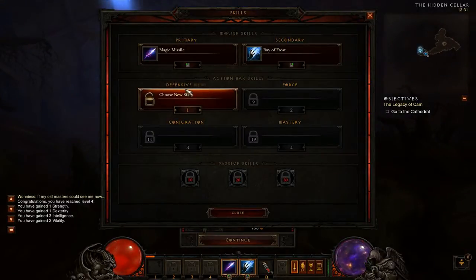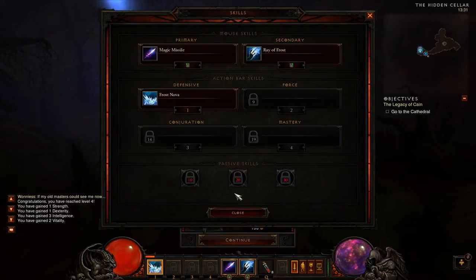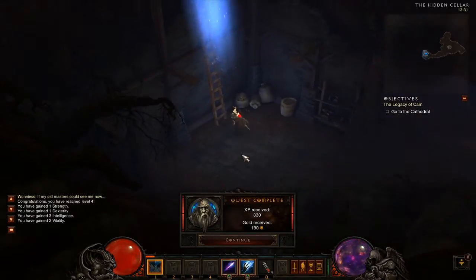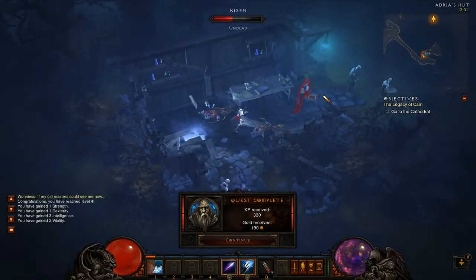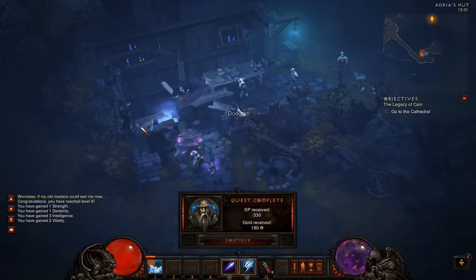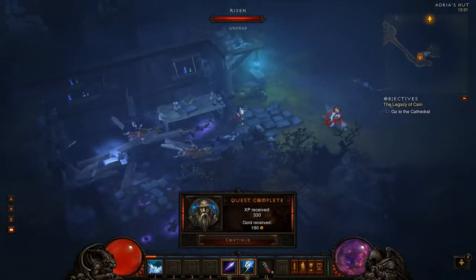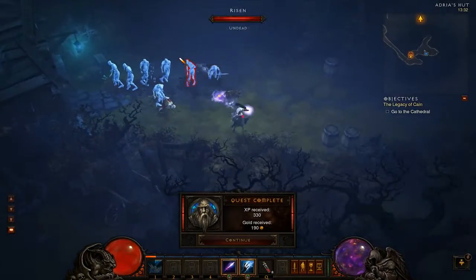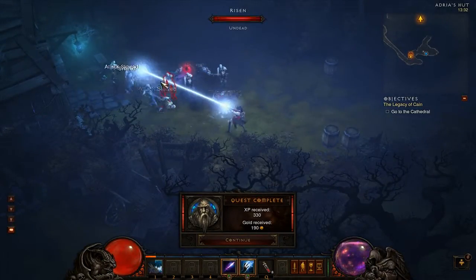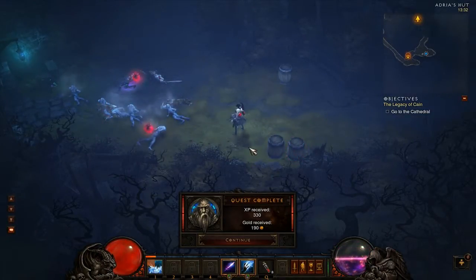We've unlocked mouse skills and action bar skills. Under defensive skills we have Frost Nova, which is an AoE spell that affects everything around us. Those spells don't cost arcane power but do have a cooldown. You can see it freezes everything around us, which is pretty good.